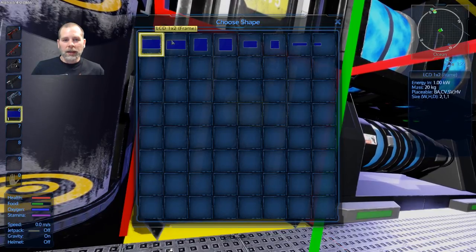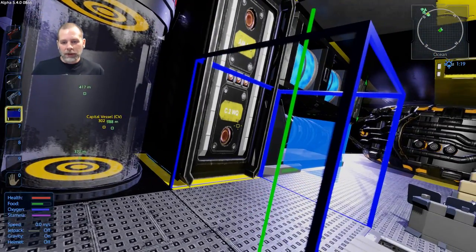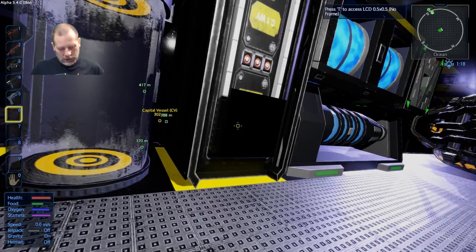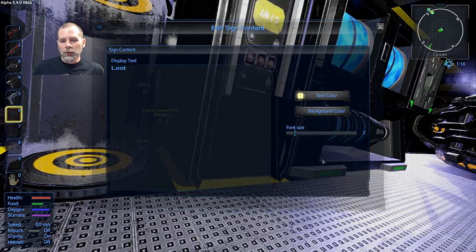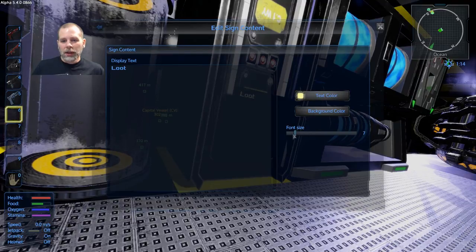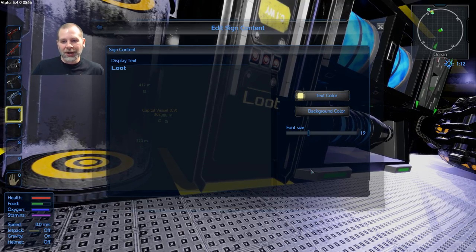You can pick a size and you can do multiple block sizes and stuff. I'm going to do the .5 by .5. And so then you select that, you do use, and you can hit that. For some reason it only updates when you click over here.